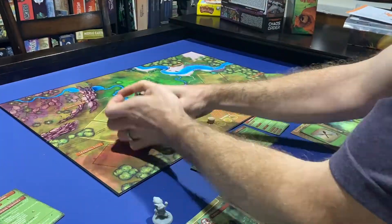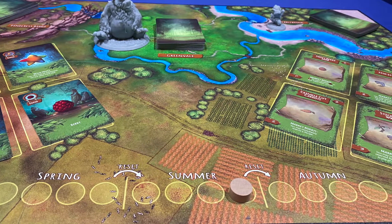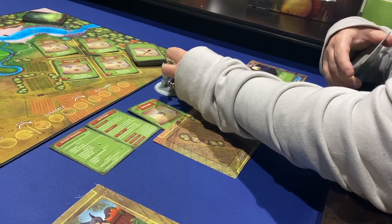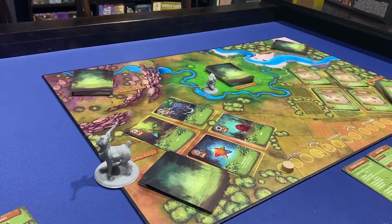A deck-building game played over 12 rounds separated into three different seasons, each player takes on the role of a different forest critter — or in the case of my dudes Honey and Buns, critters. On your turn, you move your figure to a different one of the six different locations on the board, then perform the associated action.